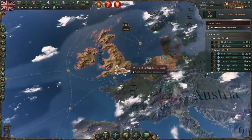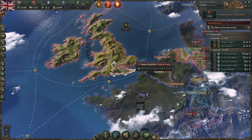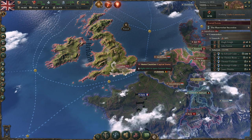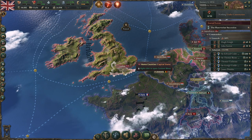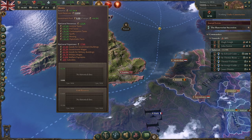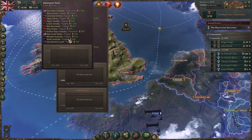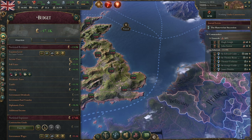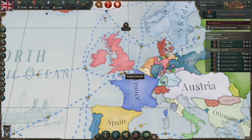Hello everyone, it is Commander Seat. I'm doing a little bit of a different video today. I have quite a lot of hours in this game and I feel like I'm pretty well versed in how it works, so I thought I would make a tutorial. This one is going to be all about income — how to increase it, where it comes from, and how to decrease it, as well as some tips and pointers for how everything works.